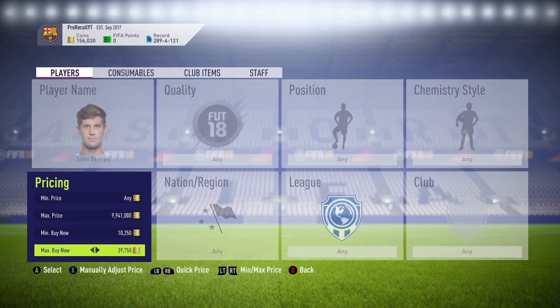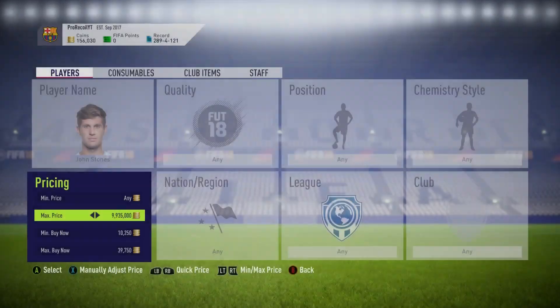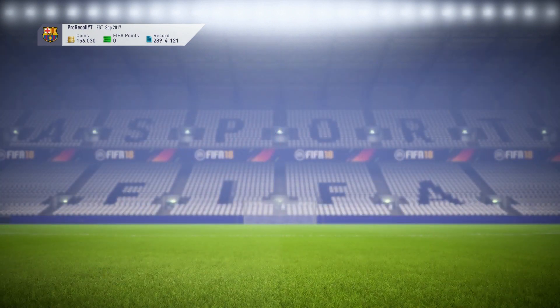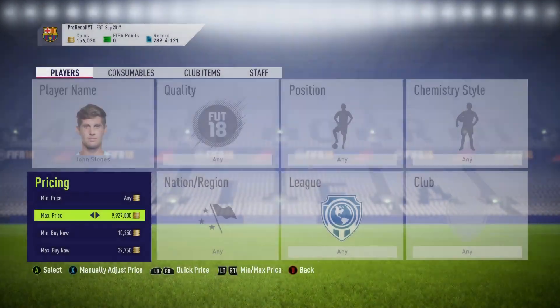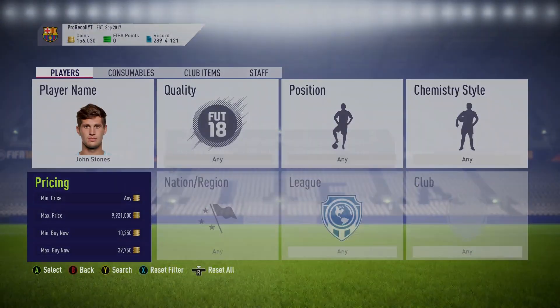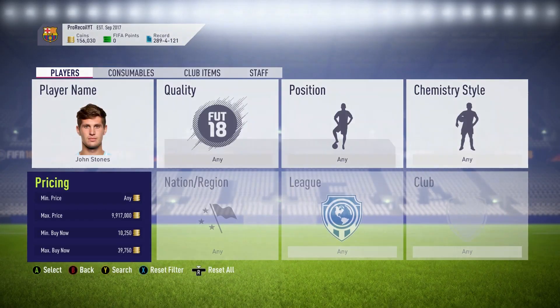Overall I made almost 2,000 coins on this filter and spent about three minutes doing it, which means in about 10 minutes you can probably make around seven or eight thousand coins. It's a very simple method. I managed to get a snipe for 38k, but I have seen them go for as little as 30k — if you can pick one up at that price and sell for 40k, you'd be making a huge profit. All these Team of the Group Stage cards are going up for a lot less than they should be.